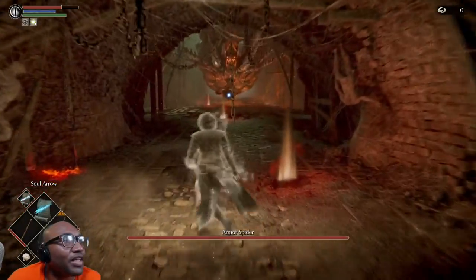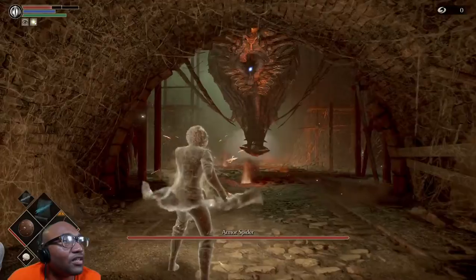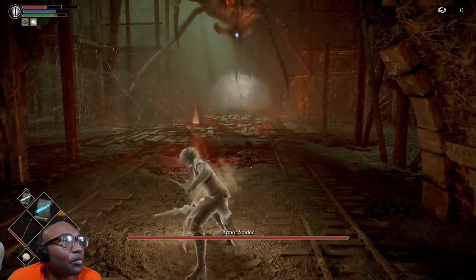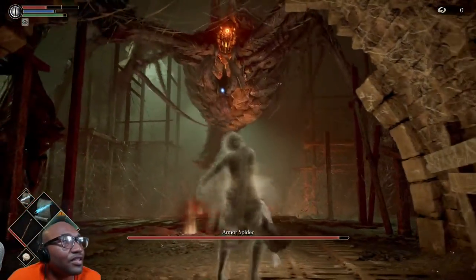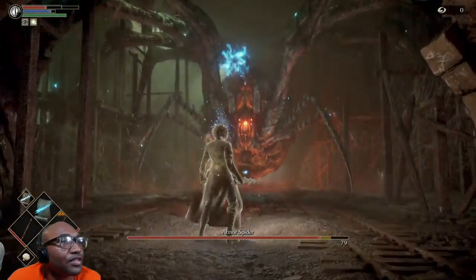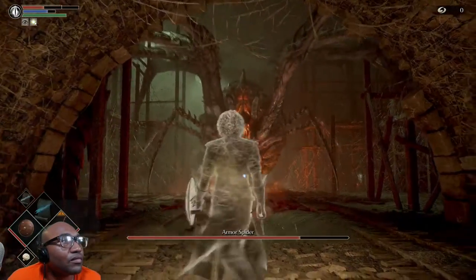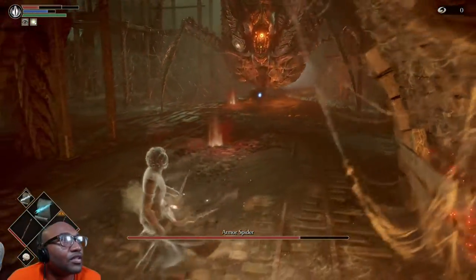I can show you guys now — I did 79 damage, right? That's the difference between having the blade out and not having it out. I can't heal, I don't have a talisman or whatever. See, this would be the perfect time to do it. I don't want to use too many items here because the fight is tough.